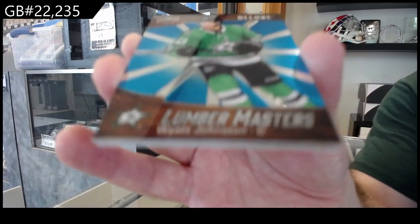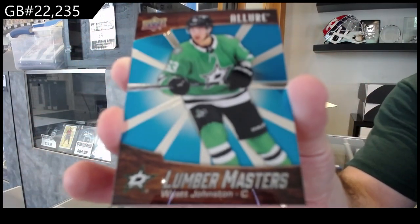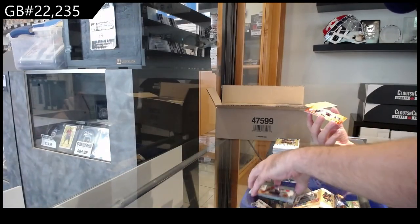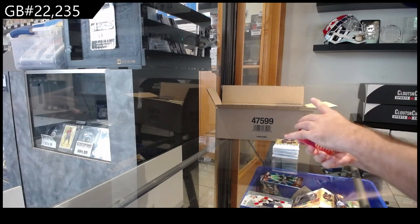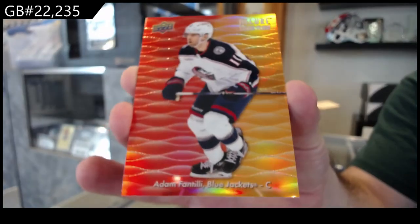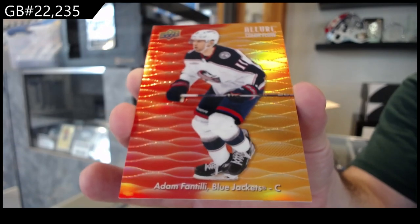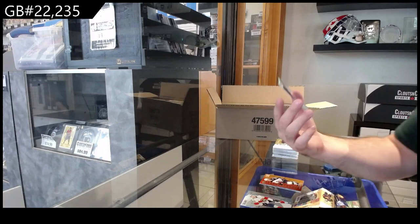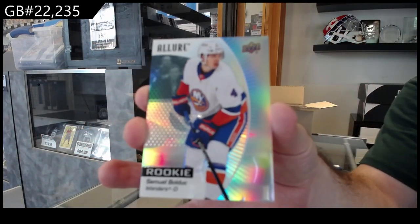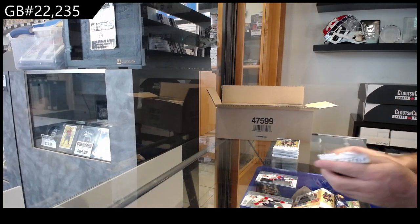Lumber Masters for Dallas — Wyatt Johnston. As always I will show you guys so you get a better look at them and then we'll move on. The first color flow we've got is a red-orange — that's a Fantilli. Not too bad. And a rookie of Bullduck for the Islanders — that's what the rookies look like, just a rookie tag on it for the Islanders.